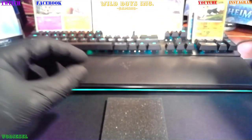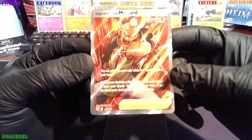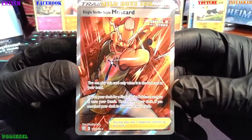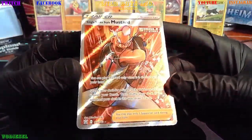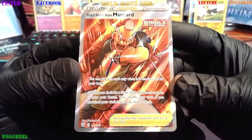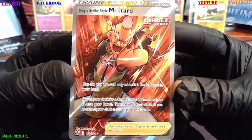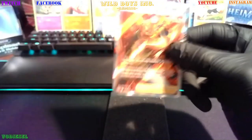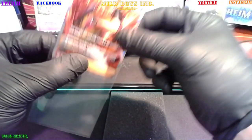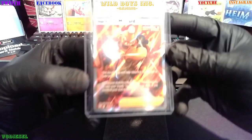And we will get — whoa — a foil trainer. Single Strike Style Mustard. Look at that card. That is pretty. Wow. Full art, full foil. 163 of 163. And that's a smash bang boom. Wow. So you use this guy to pull out the Tyranitar. That's a nice one. I'm going to have to put him in the big boy. I just feel like it's a really nice card, with all that foil on it.